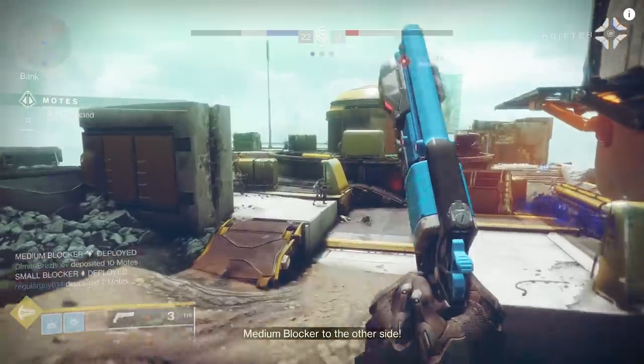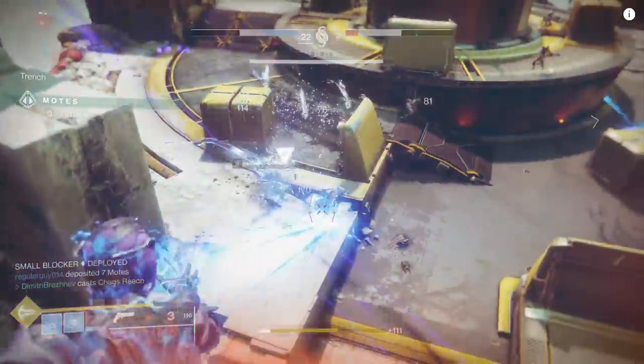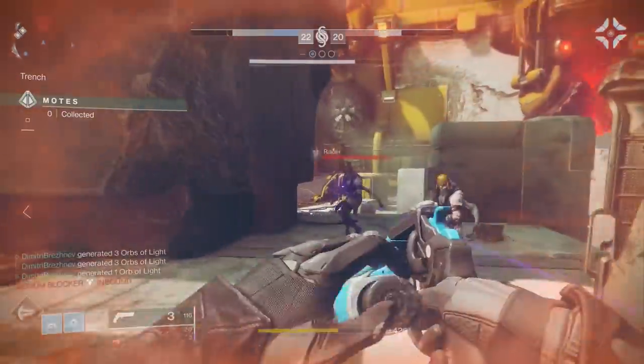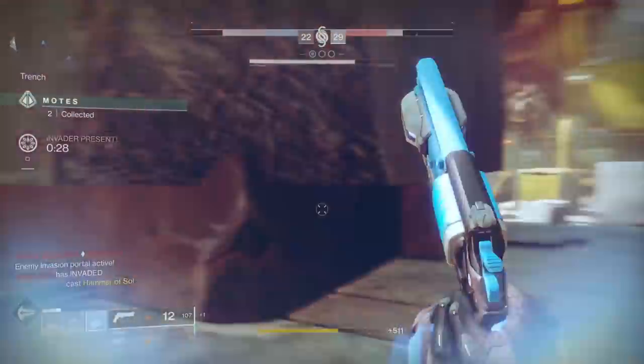Considering we're capped at 30 frames per second. Shout out to my clanmate Dimitri for letting me get on his account. He has Geomag Stabilizers, which is the main thing I wanted to combine here. Chaos Reach got a buff — let's see how much of a buff. Let's combine it with essentially the best exotic that pairs with this subclass.